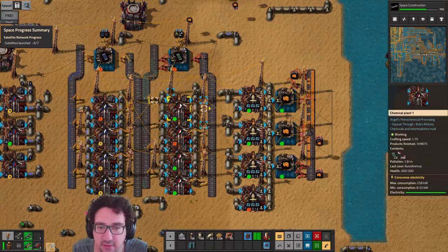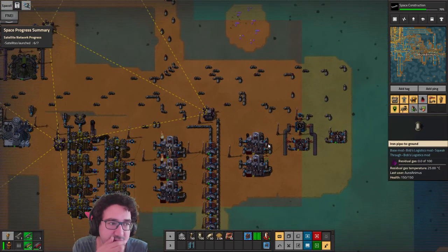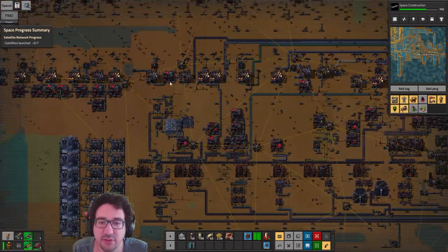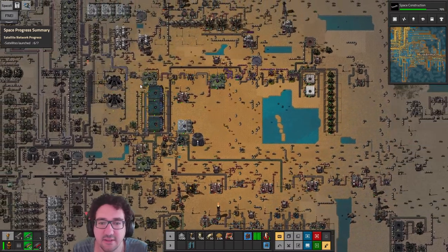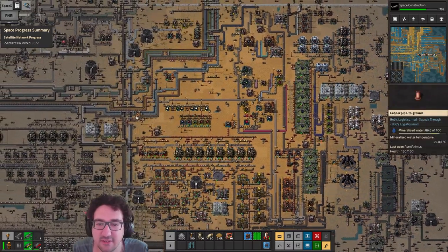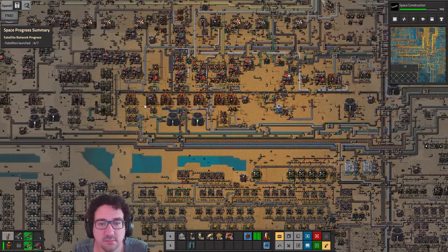We're going to chuck in some extra carrier frames just to have a little bit more leeway. I think fairly soon we'll move a lot of these products to this area and have a massive fluid bus — but at some point we're gonna have fluid throughput issues on those buses. We can launch another rocket! Then we should have a satellite network and be able to see what SpaceX requires next.